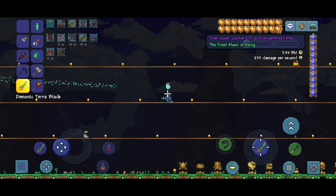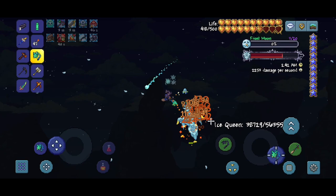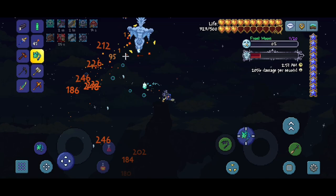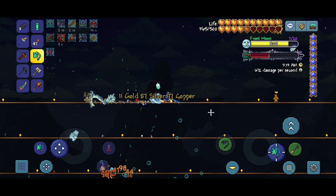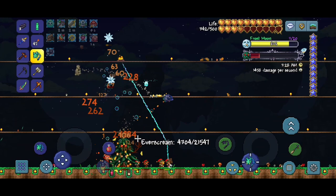Attempt number two — let's do this. She spun for like a minute and she's doing it again — I've got to be careful. We did defeat her! We didn't get the relic though — I think we have to be at a certain wave to get the relic. We still don't have the Chain Gun because no Santa NK1s want to spawn. But that's fine I guess.